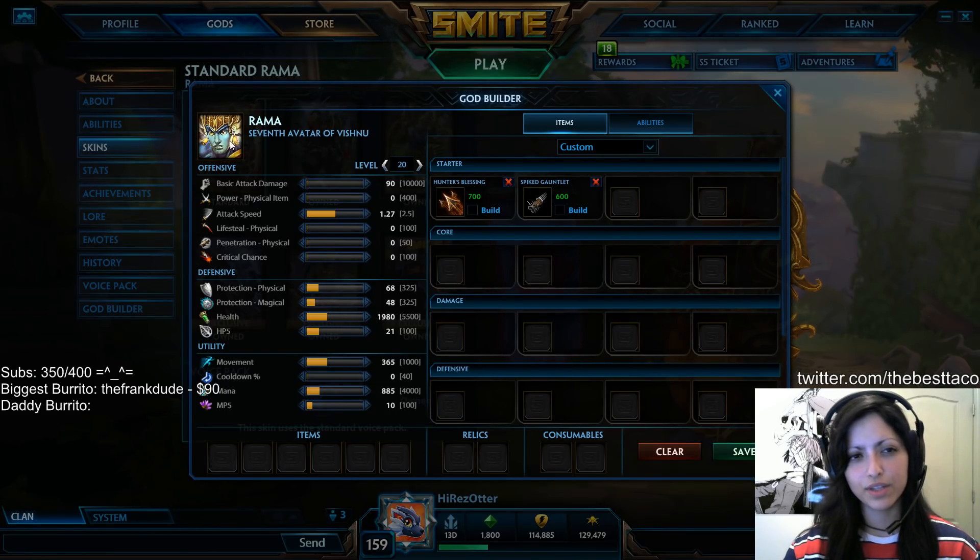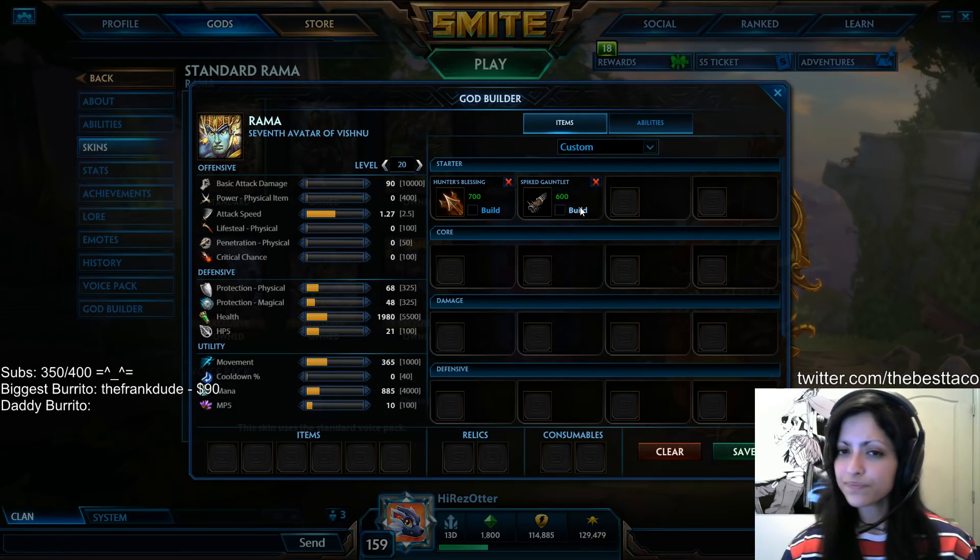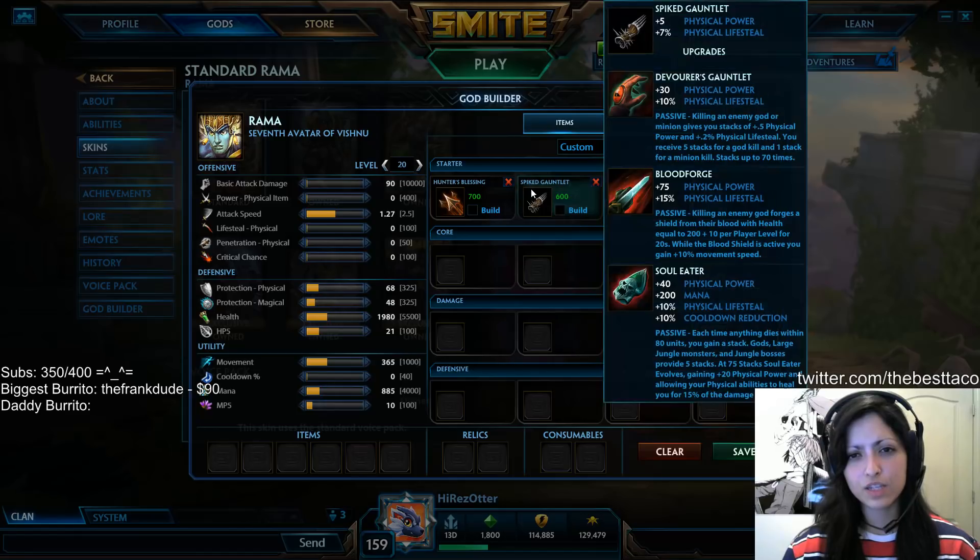This build is a strong Hunter build no matter which god you are playing in the Hunter role. You can start off with Hunter's Blessing and the Spike Gauntlet, but you don't have to immediately rush the Spike Gauntlet into a Devourer's Gauntlet.